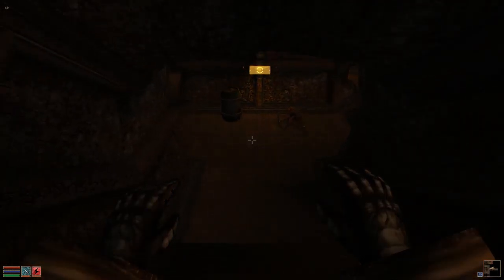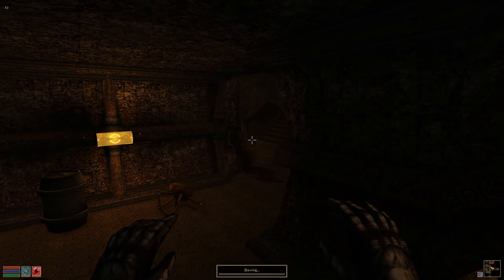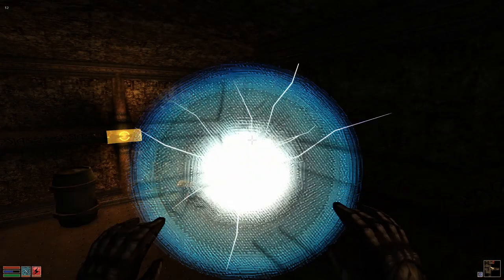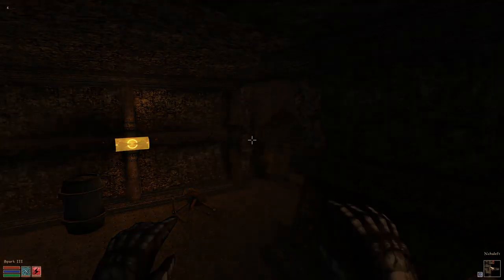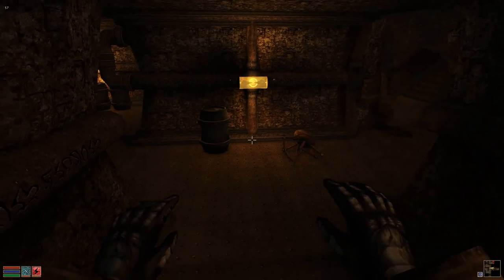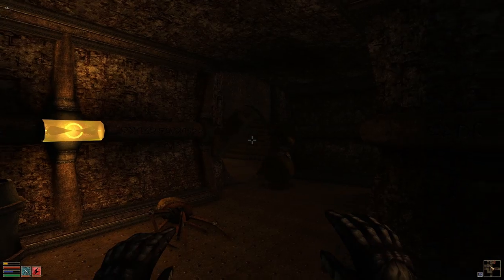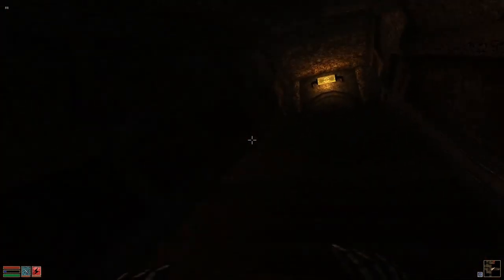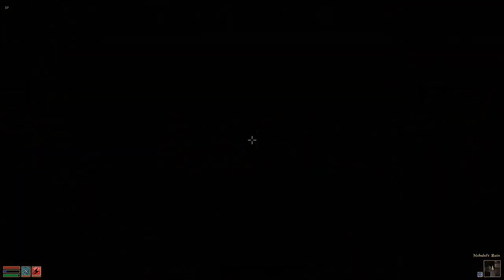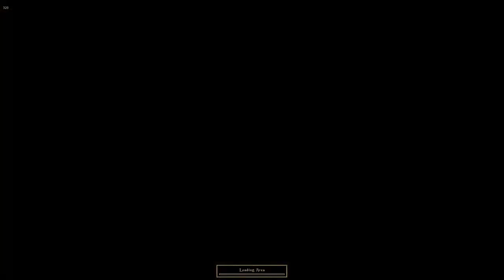Oh, there's another enemy. Let's quickly save and try — yeah, I was so sure this wouldn't work, this is why I saved. Okay, the sphere just went into sleep mode. I did hurt it — I didn't notice that I actually hit it. I thought it was another shot onto the wall. Nope, that's not a button — that's the button. And there we go.